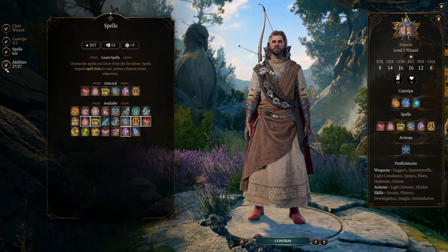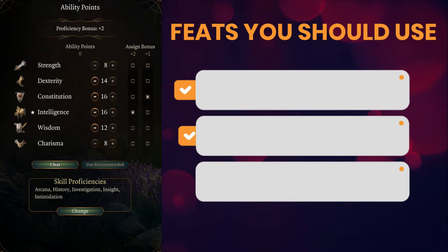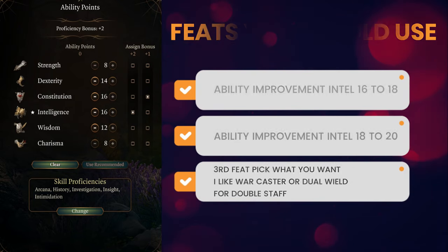Here are my starting stats as well as the feats that you should use. Take ability improvement twice to get intelligence up to 20. You also want a third feat for whatever you'd like — my recommendation is Warcaster to make your constitution saving throws a little bit better.